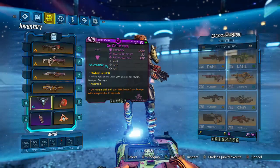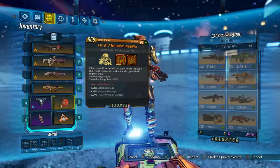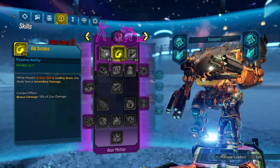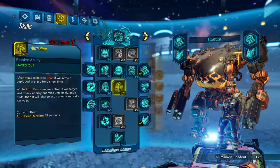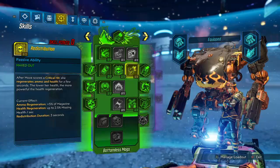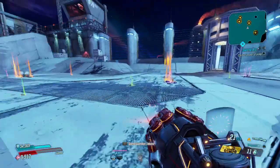We got the One-Shotter Shield, the Bloodletter - this thing's disgusting - the Pearl, and the level one CMT so we don't kill ourselves as much. Moze doesn't get splash damage immunity but Zane does, whatever. Demolition Woman tree, Shield Retribution tree with Thin Red Line all the way down to Desperate Measures, and Bottomless Mags tree down to Specialist with some Scrappy. Thanks so much for watching, my name's Kree - see y'all in the next one, peace!